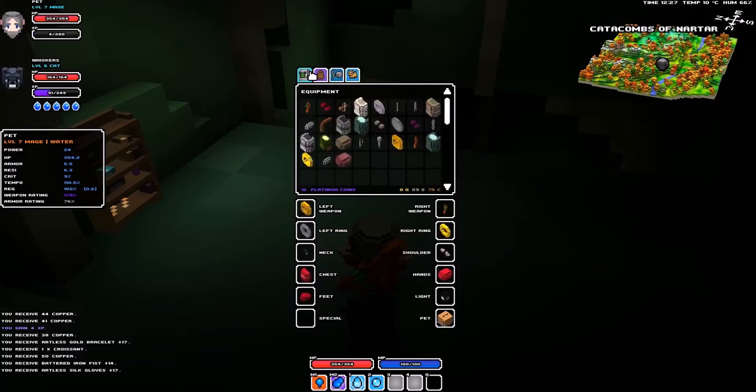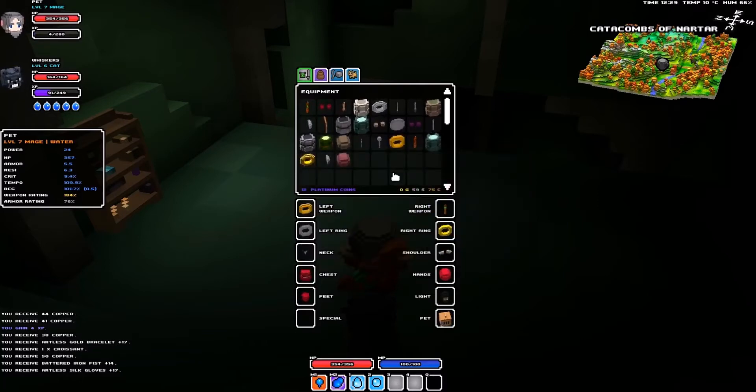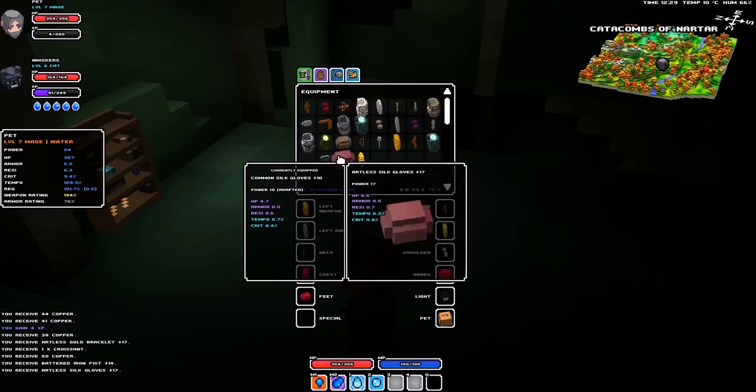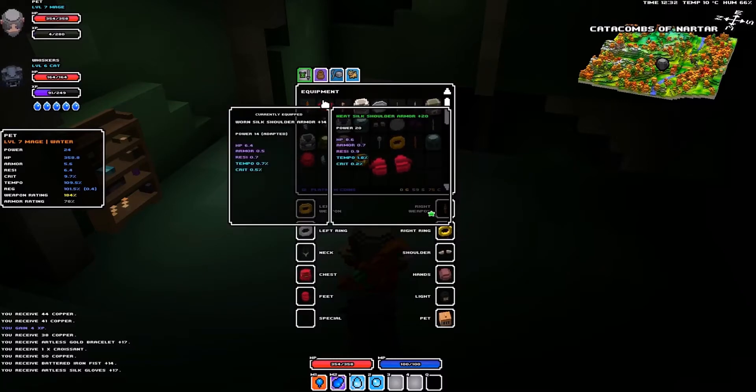Probably some kind of french... dog - my guess. 4.8, 5.7 - that is better than the one we have on, sweet. And the gloves we've got: 6.5, 6.5, 0.5 - better, better, less tempo but better everything else, we're using those. Awesome. Oh we're power 24 now so we can use these ones as well. Yeah they're better, awesome.